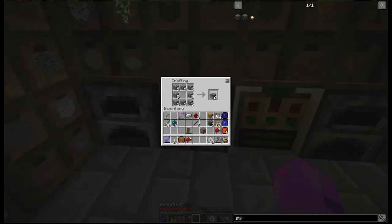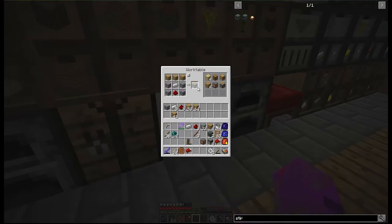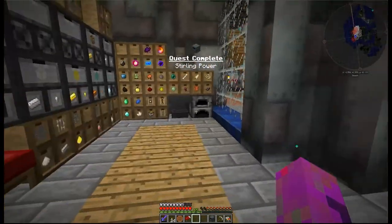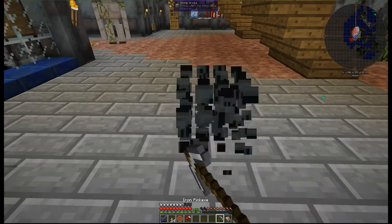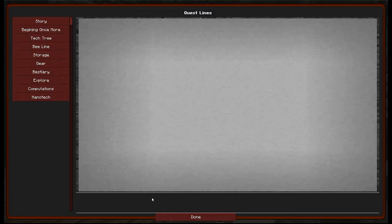Then we put some redstone either side and iron underneath, and that is the kinetic dynamo right there. I think we need a stack of cobblestone to make a few furnaces. And then I also needed a piston or two. There are two pistons - everything is going super smooth. I already made two gears. I'm kind of hoping this sterling generator... let's pop it down here and have a look. No, it does not - so this can make power for me, but it will not be able to put power into my sword.